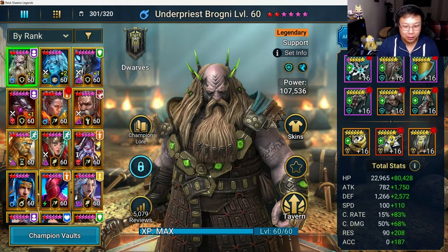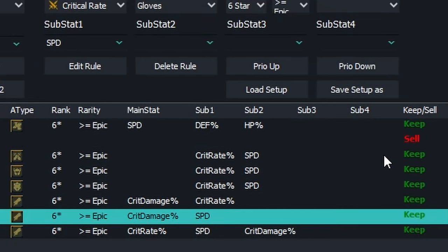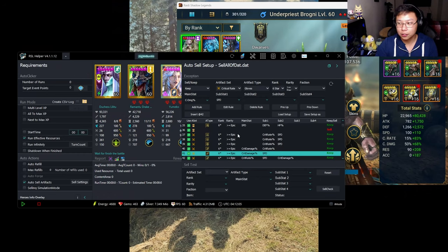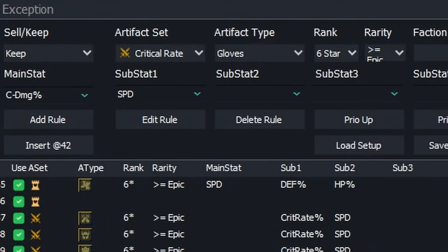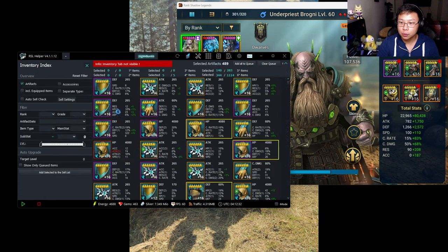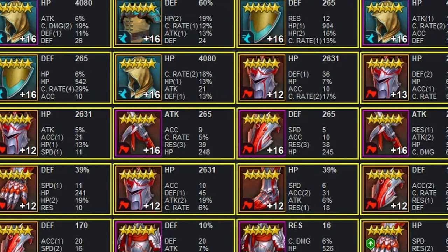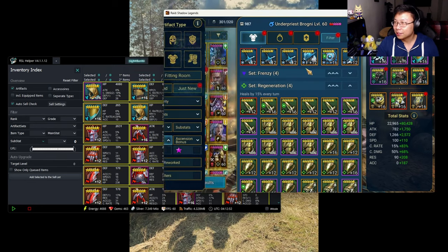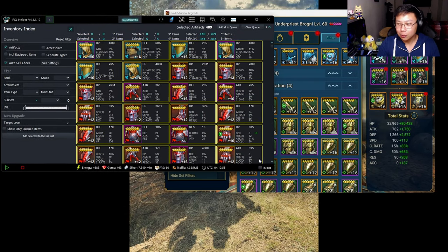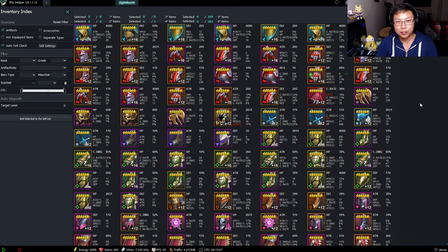After I go through the substats, the next thing I do is I use the RSL Helper. I have a file that was given to me by my friend Tavish, and what this does is — when I'm farming or doing dungeons — the RSL Helper will automatically sell whatever pieces the file deems unworthy for the end game. It also looks at the gear I currently have and does an auto-sell check. Right now it's saying I have 489 pieces of gear that are unworthy of staying on my account. Of course there are pieces I'm going to want to keep, so I go through everything in the RSL Helper first, and then it'll automatically transfer over to the game and I'm able to sell.